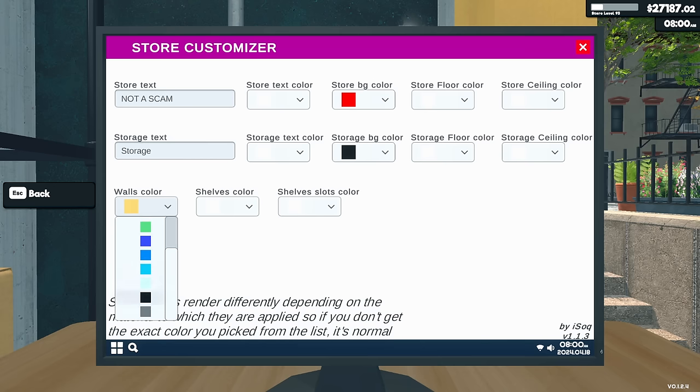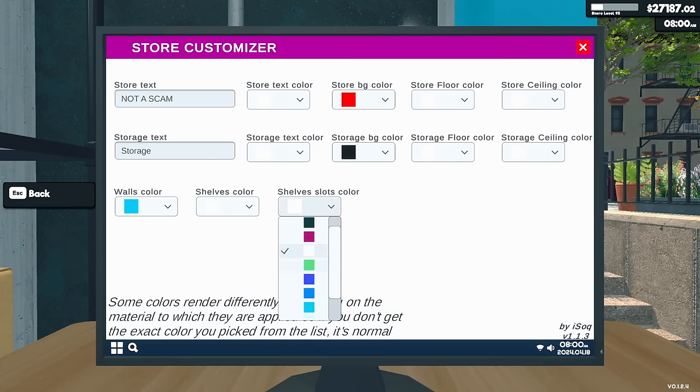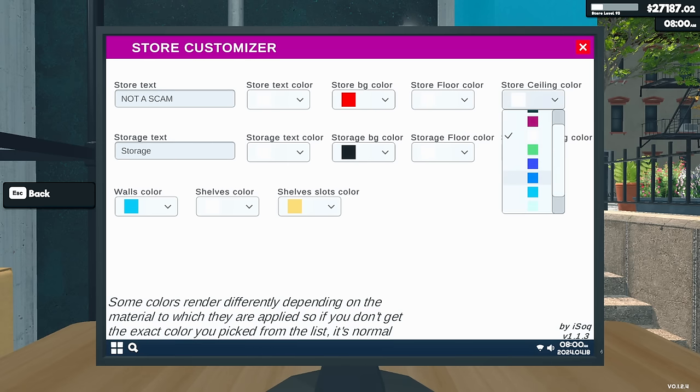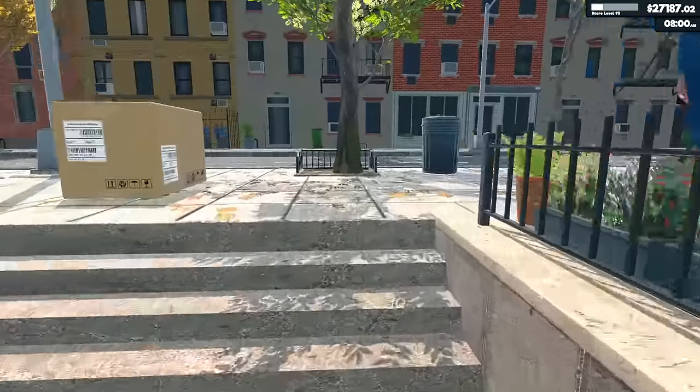We can select a new color for the walls — let's do a nice blue. And maybe the shelves — let's keep those white, but maybe the slots on them, like a yellow. I don't know how this is going to look, this might absolutely look terrible. White floors still, and the ceiling — let's offset it to a dark blue. Let's go see what this looks like. Oh dude, that's actually kind of cool!